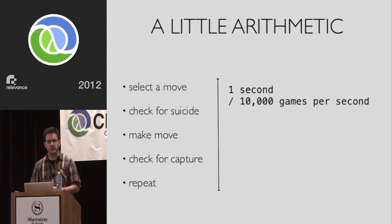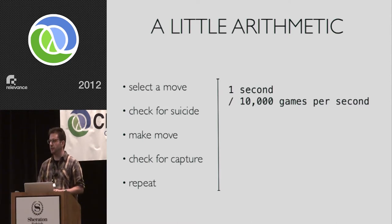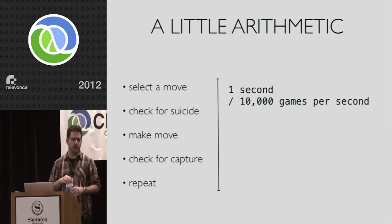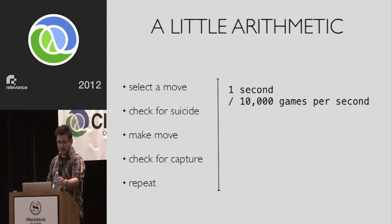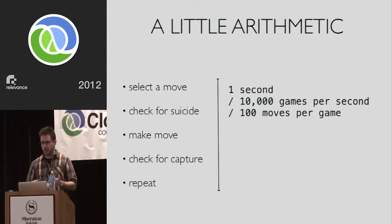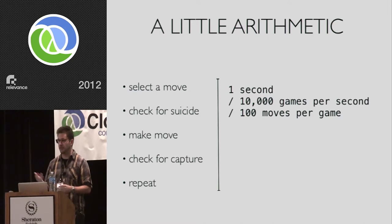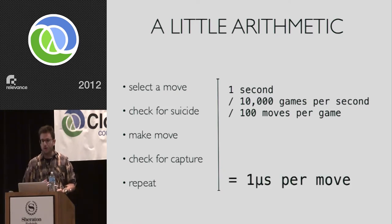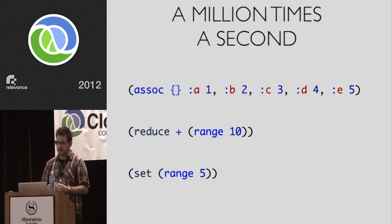Let's go back to these five steps. Literature varies, but people have talked about being able to do anywhere between 5,000 and 50,000 games per second at 9x9. So: one second to do 10,000 games, about 100 moves per game — actually closer to 120 — with 81 positions on a 9x9 board but captures mean the same intersection gets played multiple times. This means we have about one microsecond in which to make a move.